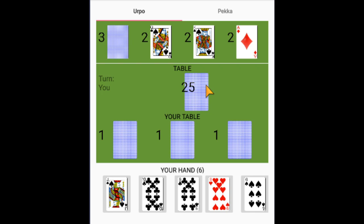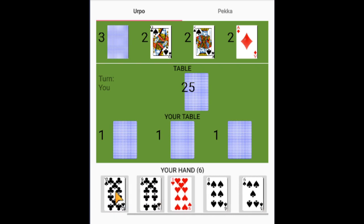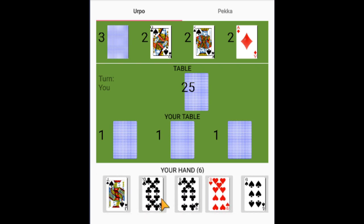Each player will be dealt 9 cards from the deck: 6 cards face up, as you can see, and 3 cards face down onto the table. The remainder of the cards are placed face down in the middle in a stockpile. Players can select any 3 cards and set those to the table face up. The remaining 3 cards stay in the player's hand.